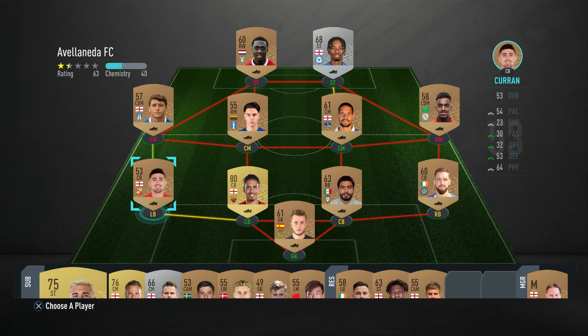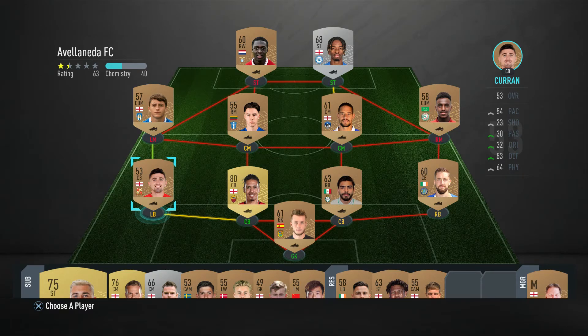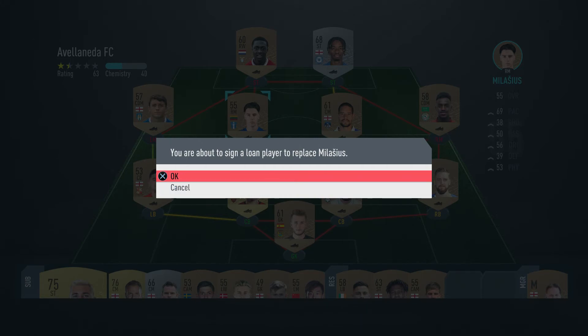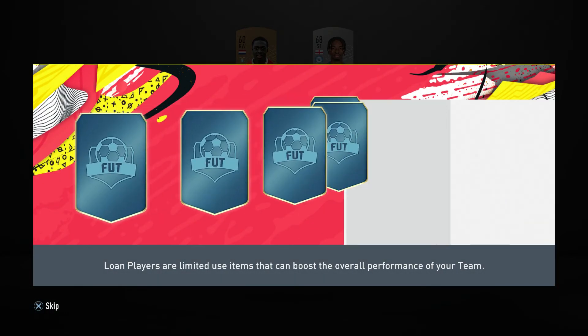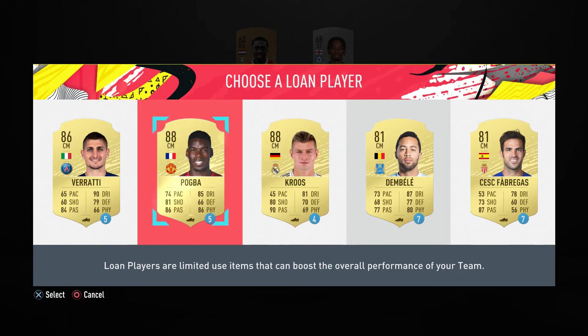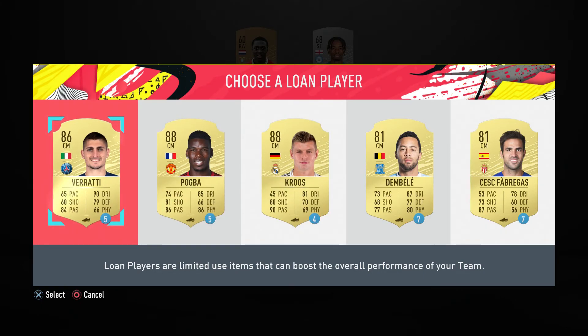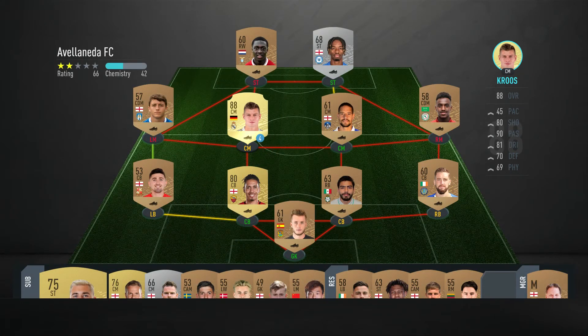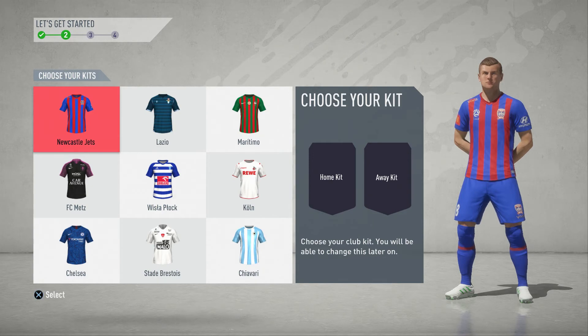Your first job will be to sign a loan player and improve one position. Select any player to replace with a newly signed loanee. Loan players join your club for a set number of games before they leave. Hopefully they'll help you win a few games on the way. For your first few matches, you'll need some kits — choose from these for now. You can get a fresh look later as you find new kits in the game.